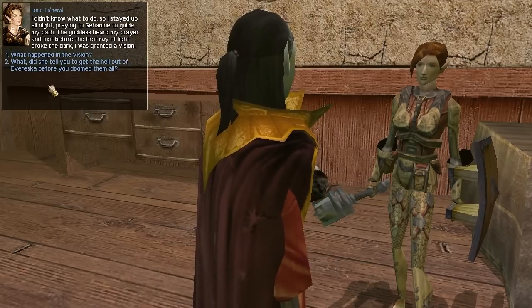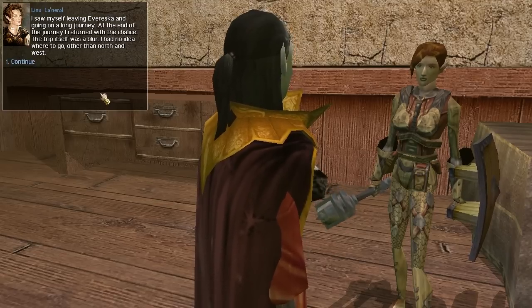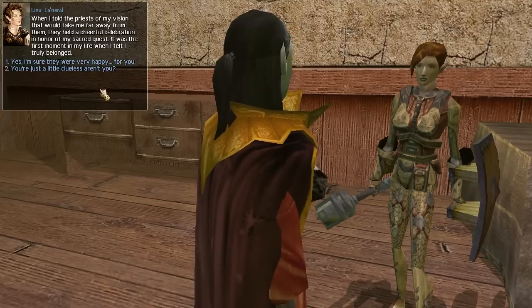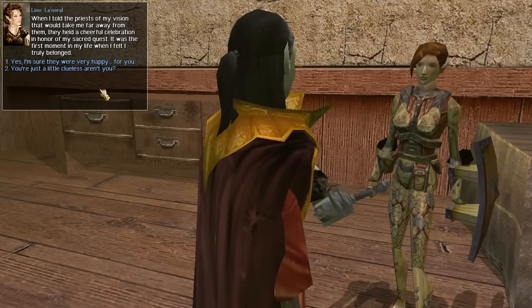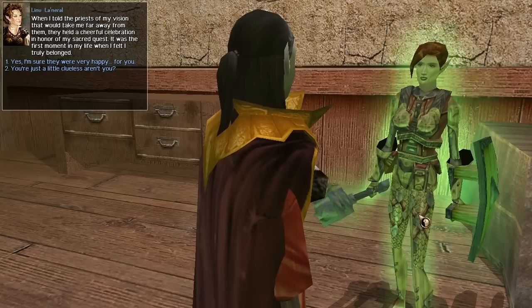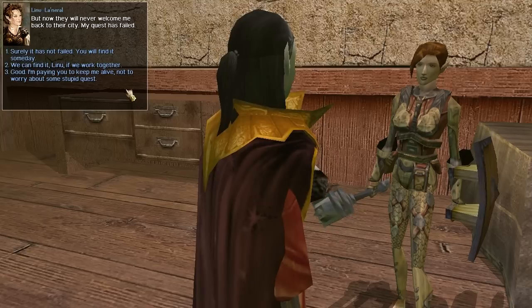Lenu didn't know what to do, so she stayed up all night praying to Saint Imumbo to guide her path. The god heard her prayer, and just before the first ray of light broke the dark, she had a vision. She saw herself leaving Evarezka and going on a long journey. At the end of the journey, she returned with the chalice. She had no idea where to go other than north and west. When she told the priests of her vision, they had a cheerful celebration in honor of her sacred quest — the first moment of her life when she felt she truly belonged. But now, she says, they'll never welcome her back. Her quest has failed.